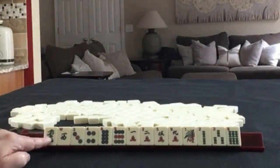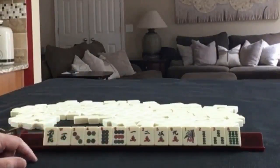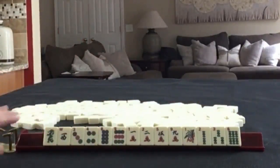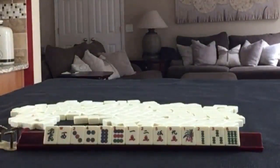We have a green dragon, a west, 3, 4, 8, 9 in dots, 1, 2, 5, 9 in cracks, and 1, 2, 3, 6 in bams. We have no multiples — all singles.